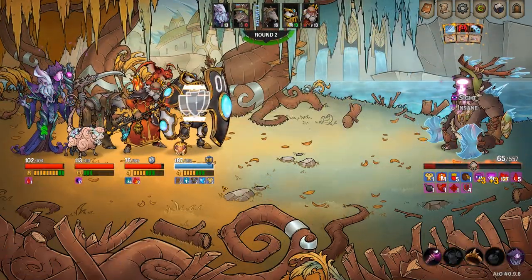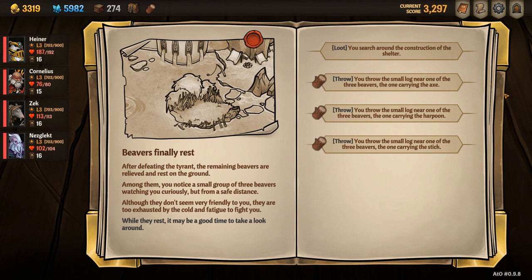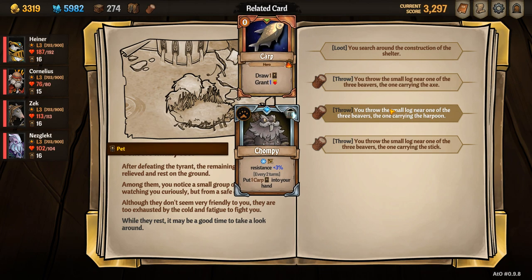After you've won the fight, select Throw and at this point you can choose which pet you want to unlock. Hover over each of the options to see which one you will unlock. You will need to complete this quest 3 times in order to unlock all 3 pets.